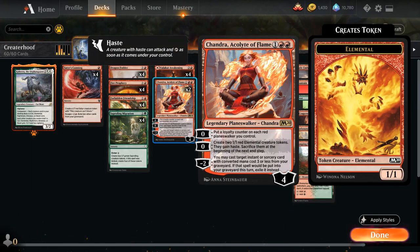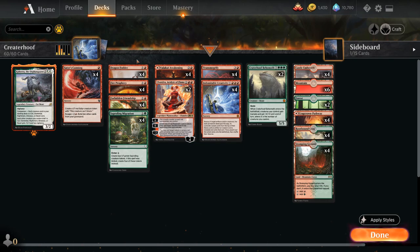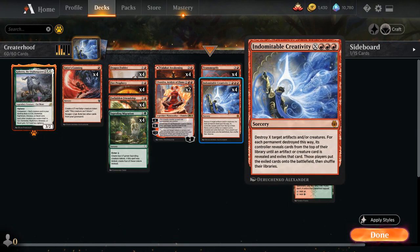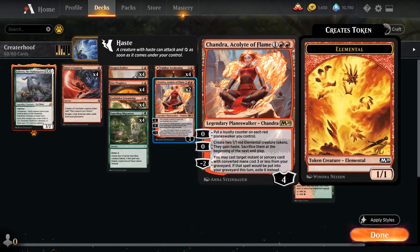At three mana we've got two copies of Chandra, Acolyte of Flame. She starts at four loyalty and has two zero abilities: one makes two hasty Elemental tokens which synergize with our Creativity and Transmogrify game plan, and the minus two lets us cast an instant or sorcery card with converted mana cost three or less from our graveyard, then exile it — so we can get back token makers, removal spells, or even Indomitable Creativity and still cast it for X equals one or two.